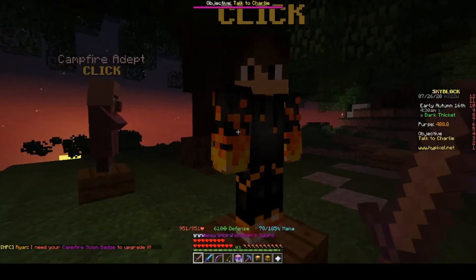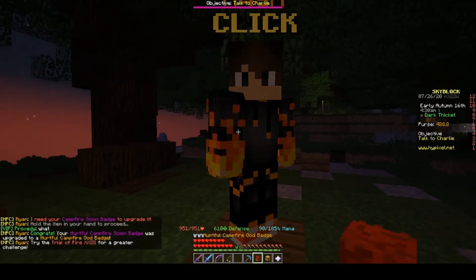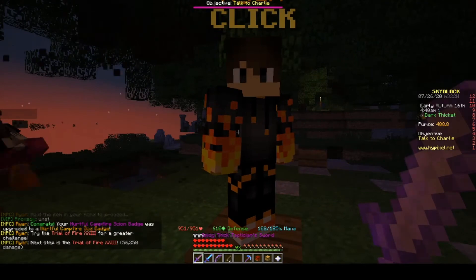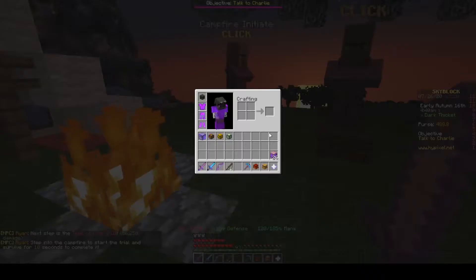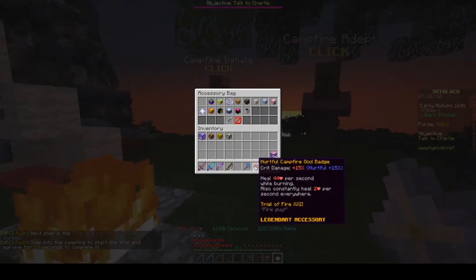After finding out that the Holy Dragon Armor is a scam and basically crying for a few hundred years, I chopped a bunch of jungle trees. Just kidding - I bought it all. I wouldn't chop that much jungle wood, so I bought it all and went and got the campfire badge.